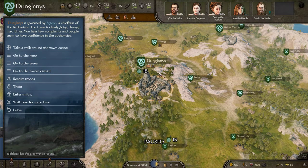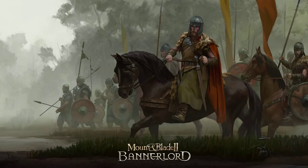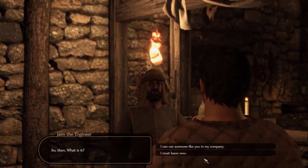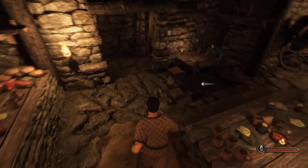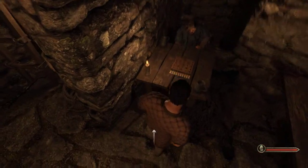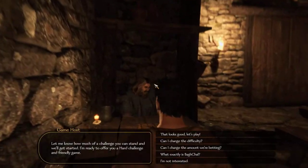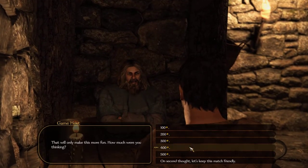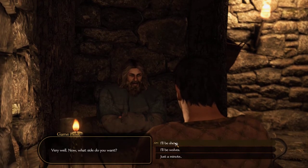This game appears to be in all of the Batanian cities, which are all the green ones at the start. So let's go into the tavern. The easiest way is to talk to one of the companions, one of the possible companions. So let's find the game master, sit down, and talk to him. I've got it on the hardest difficulty, so 500 gold is what I'm gambling.